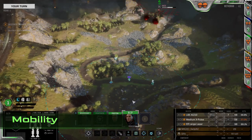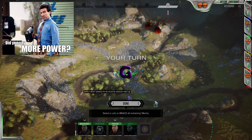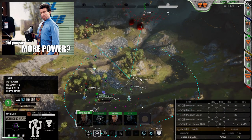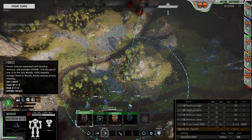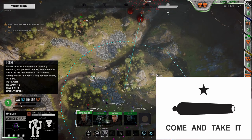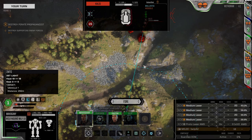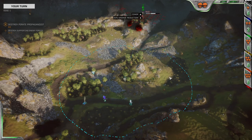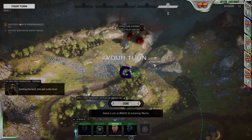Specifically for mechs in the medium class — though this does somewhat apply to heavies as well — you can choose to use the saved weight from the XL to simply install a bigger engine. Extra movement will give you more control over the battlefield, letting you reach those aforementioned cover hexes and even potentially giving you additional pips of evasion. I strongly recommend against stand-and-deliver playstyles when running an XL, so you'll want to stay mobile. While it may not look like much, going from a 4/6 movement profile to a 5/7, or better, 5/8, will make a massive difference in your options in battle, in addition to keeping you safer from return fire.